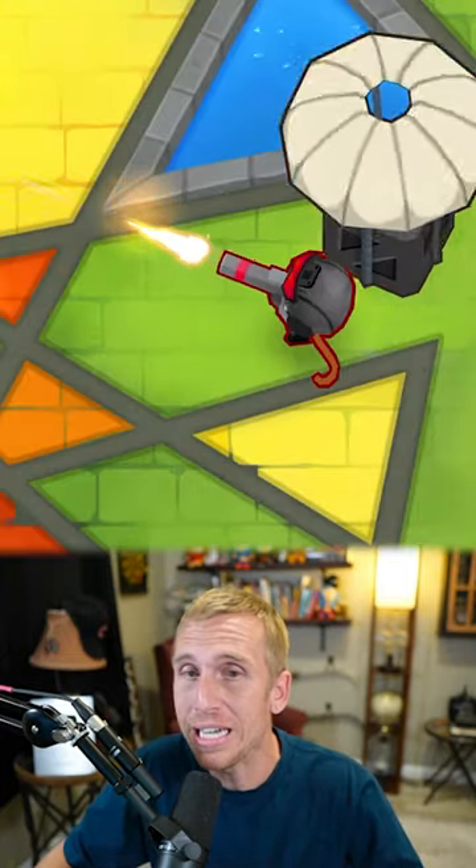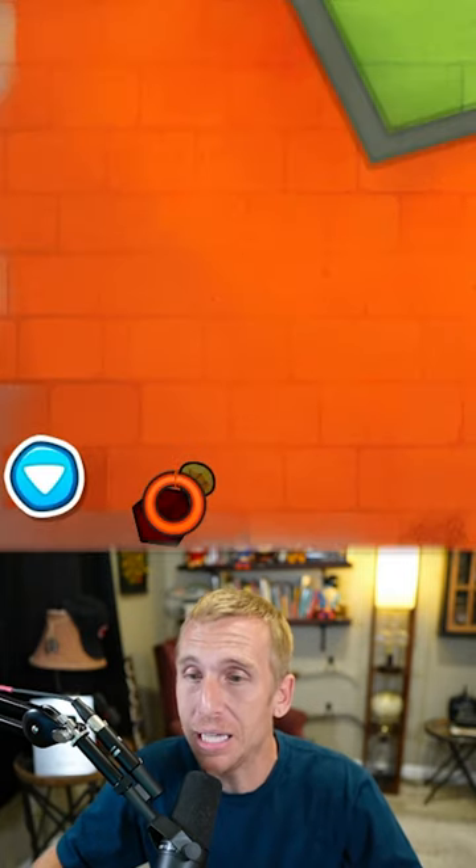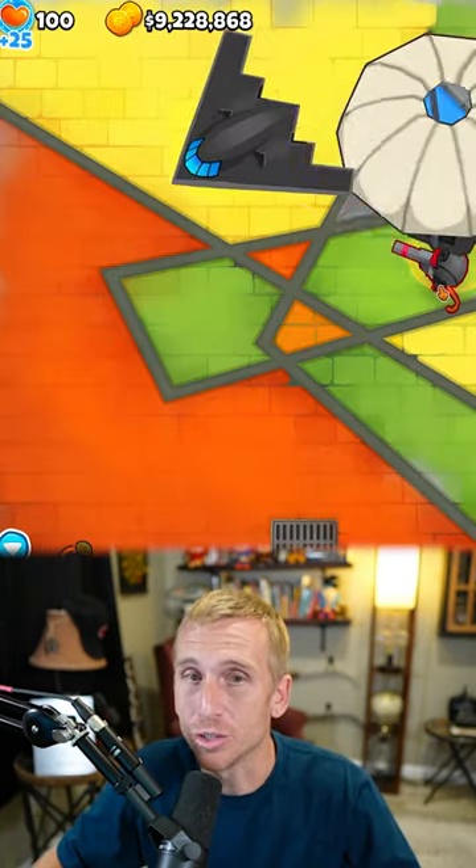Let's start off with round 98, of course. So it passively drops money crates, and then you have a money crate ability. Round 98 didn't even get past the screen. Let's try 99.